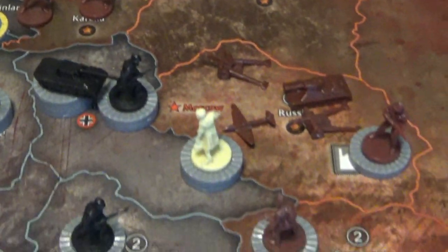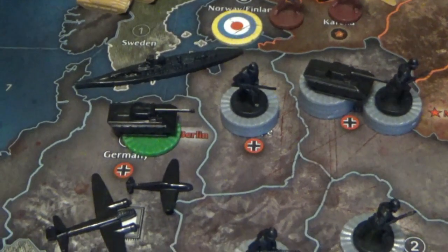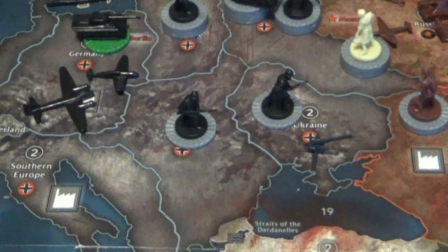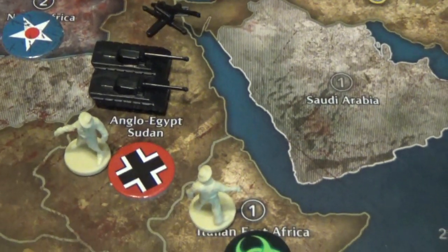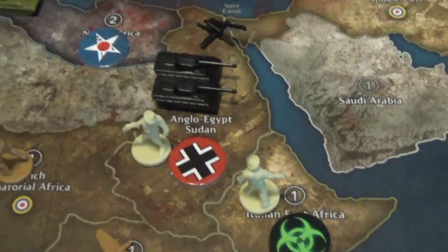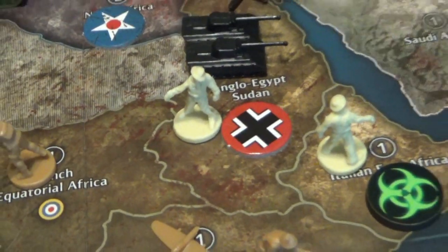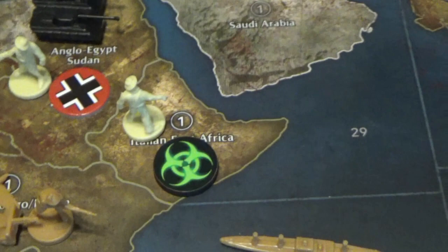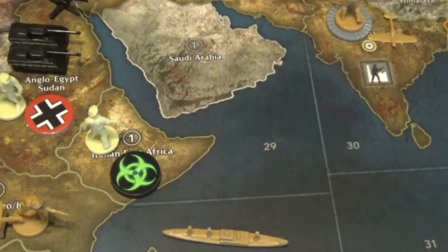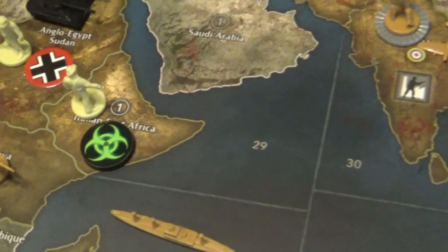You don't really want to build infantry as the Germans if you can help it. Down here though they had some really good success — only lost one infantry taking Anglo-Egypt Sudan. That guy's a little pale but he's going off to work. The zombies actually had a decent round; they ended up getting a guy in East Africa, so he's able to take that dollar from the Brits.